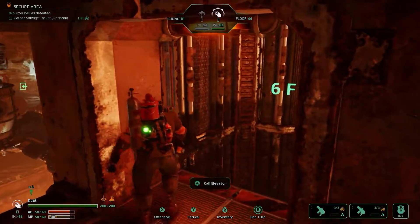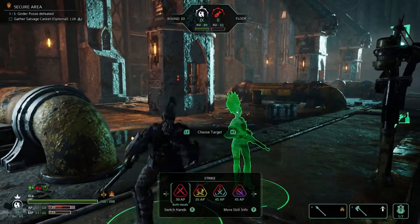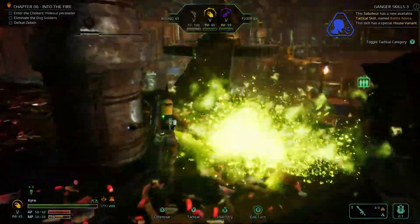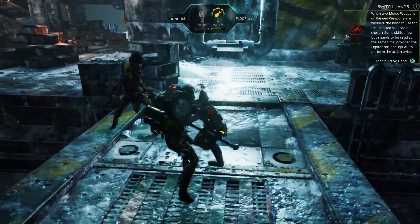The game does not run on a grid system, meaning you can choose your exact position more carefully. You only confirm your movement when you take another action or trigger a trap, so experimentation is key.